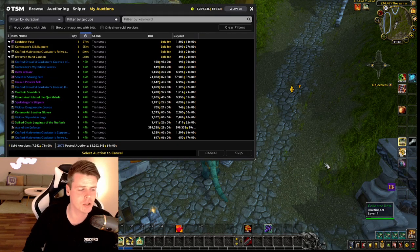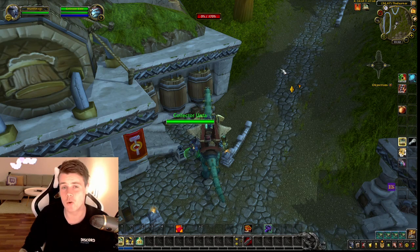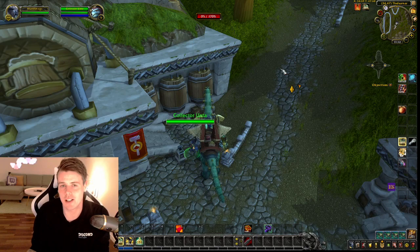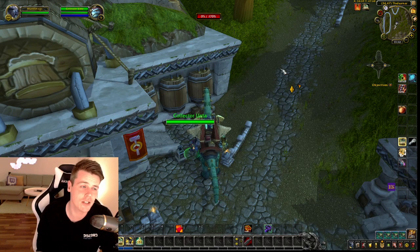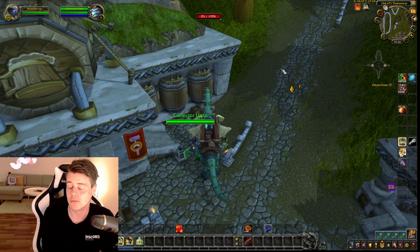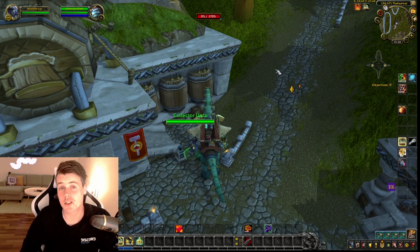It has almost 3,000 items — 2,876 items worth 63 million gold. When you have this many items you're bound to get sales. I do however only post my transmog once and I don't do any undercuts. When I post it, I post it for 48 hours because I'm lazy. It takes almost two hours to post all my auctions, so I want to do it as rarely as possible.